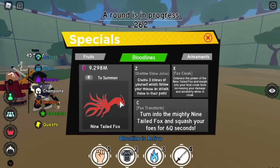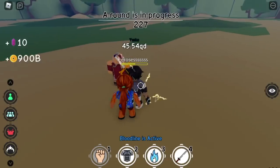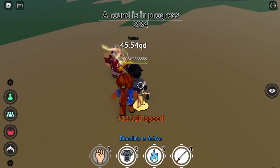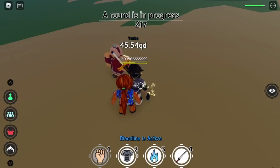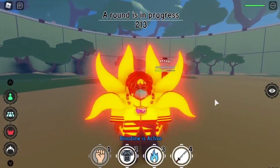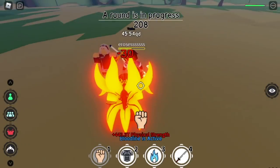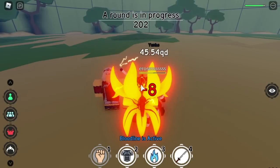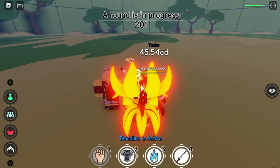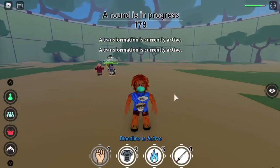Next up, my favorite Bloodline — the 9-Tailed Fox Bloodline. First, I am going to show you the transformation: the Baryon Mode. This is my favorite transformation in terms of usefulness. Base damage is 10 and base defense is 10. Now we activate Baryon Mode — for damage, it is better than Kitero, times 3 — 300%. And for defense, a 20% increase. Not bad. That's why this is my favorite — such an OP transformation.